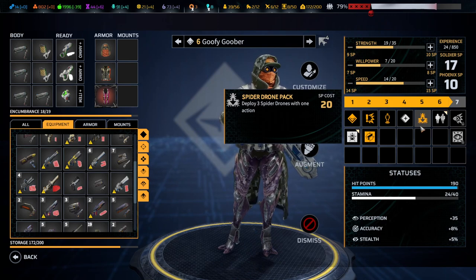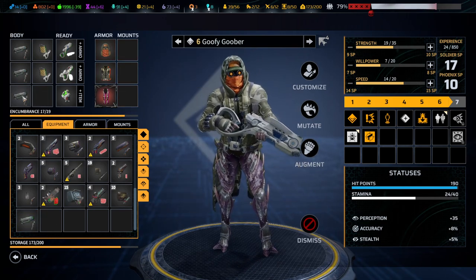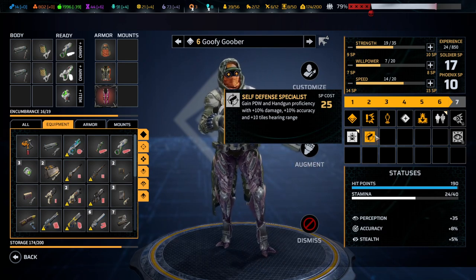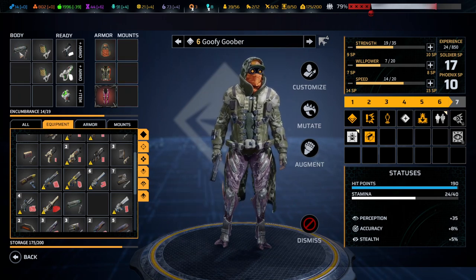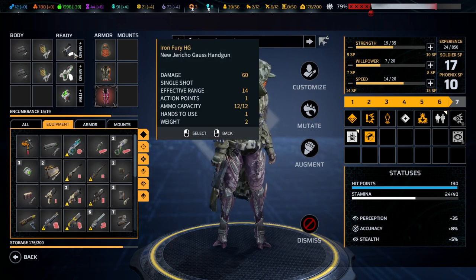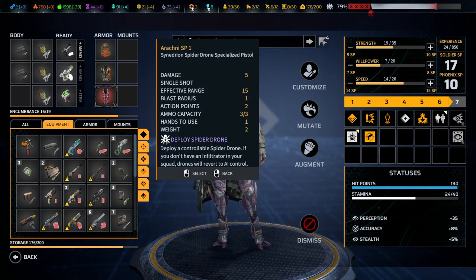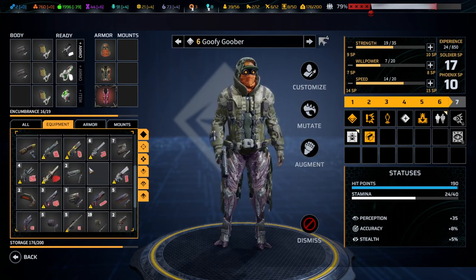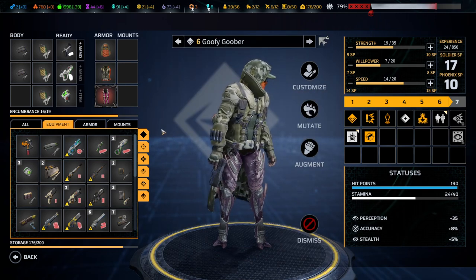The spider drones could be our solution - he can deploy three of them. Since we do have handgun accuracy, why not take a handgun instead? It's really similar damage, but with that handgun we're looking at 12 to 36 ammunition instead of just 12. We'll take more spider drones - way more - these here are 12. And that will be our path to success: just spam spider drones.